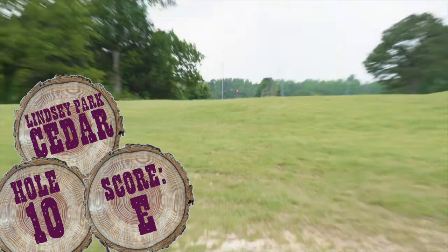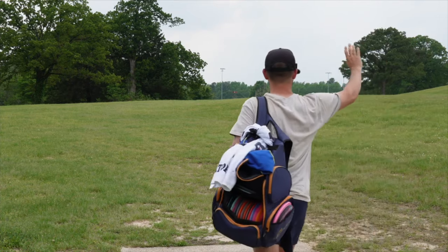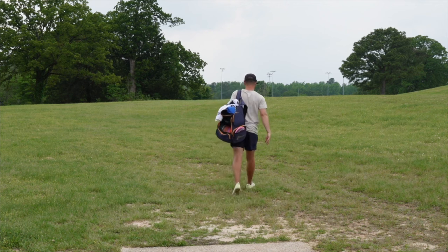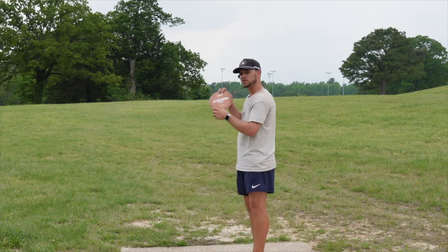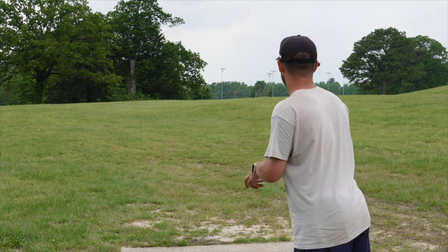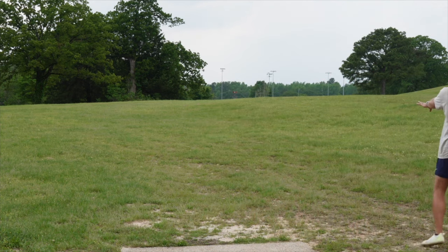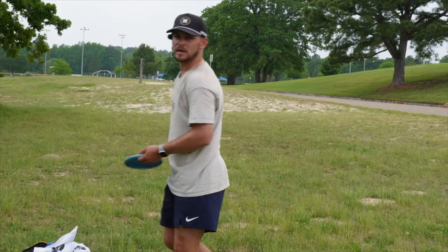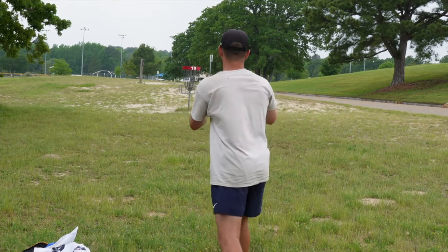Hole 10, 300 feet up there, top of the hill. There is a road over here to the right; looks like there's space to the left — I think that basket's fairly close to the road. Gonna go with a stable Primo Vibe from Hooligan Discs — if you haven't checked them out yet, you need to. Hang it out there to the right a little bit, let it swing back in. Came up much shorter than I expected, but got a 40-ish footer. Come on, let's make a step putt today. I was running it in early — I thought I had it.